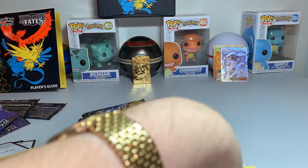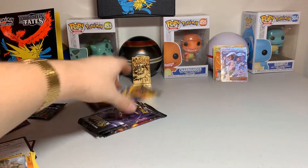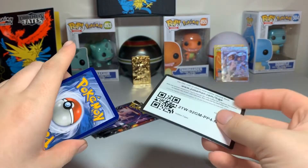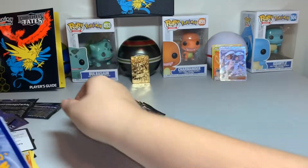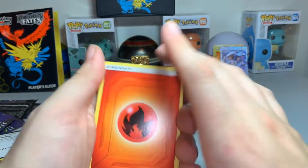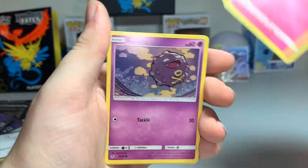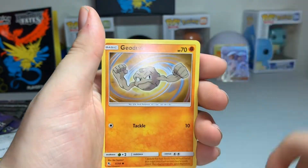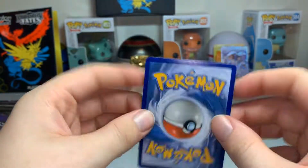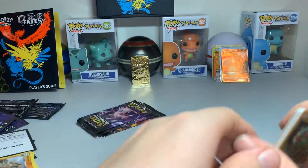Fire energy, Sabrina, Misty, Metapod, Clefairy, Koffing, Voltorb, Cubone, Geodude, reverse Caterpie. Ooh! A Charizard GX — but I already have that. So we're doubling up and I don't like that.